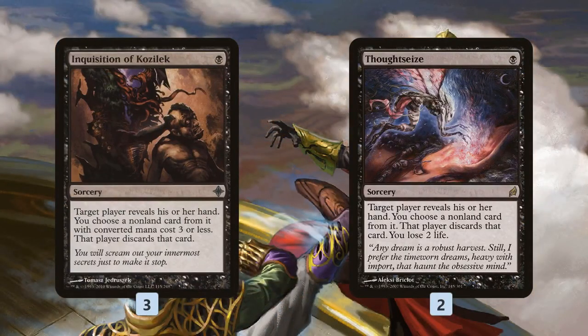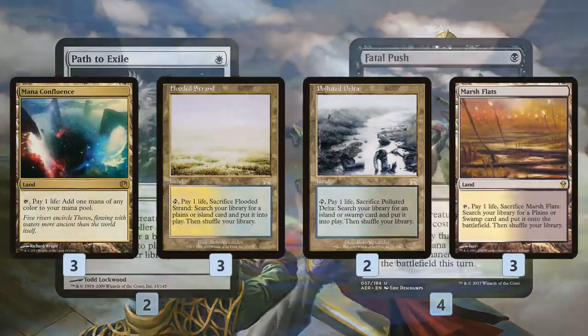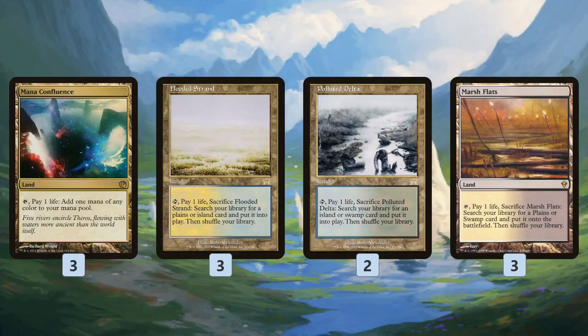Dark Confidant and Wall of Omens let us cycle through our deck and help find our combo pieces in the early game. Inquisition of Kozilek and Thoughtseize let us tear apart our opponent's hand for some protection, and then Path to Exile and Fatal Push handle removal.